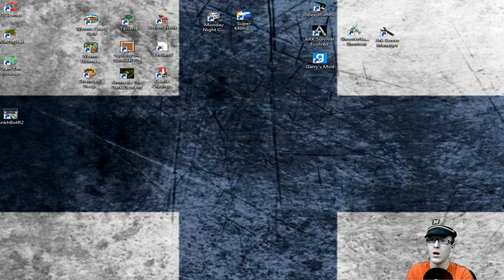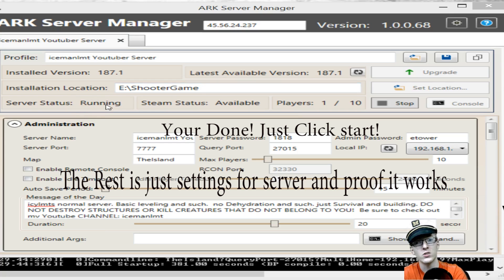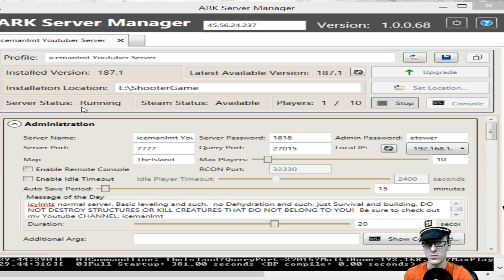At this point, the server should be done downloading. It should say Installed, Stopped, or Offline in the manager. The Steam status will say something similar. Because I have mine running, this is what it should look like. Now, this is a big important thing: if for any reason your server status says it is still initializing after startup, hold on — we'll get back to that.